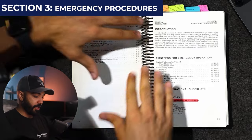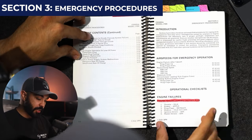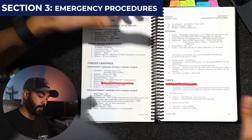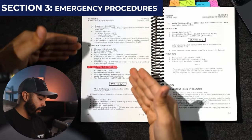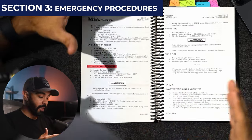After the introduction, Section 3 covers airspeeds for emergency operations — best glide speed, landing without power with flaps up or down. Then the operational checklists: engine failure during takeoff, engine failure after takeoff, engine failure during flight, forced landings without and with engine power, ditching. It even covers water landings — in high winds with heavy swells, land into the wind; in light winds with heavy swells, land parallel to the swells. For an engine fire during starting on the ground, the answer might surprise you: you continue cranking to suck in the flames. Engine fire in flight and electrical fire in flight are also covered — those you'd want memorized rather than scrambling for the POH.